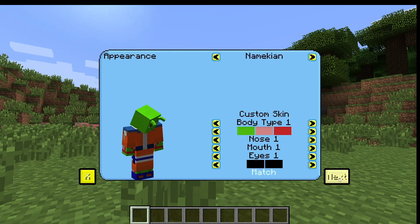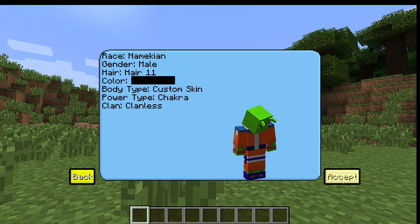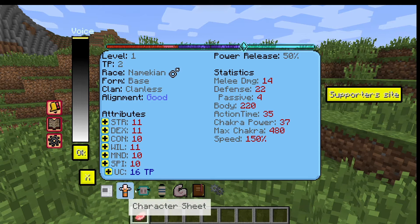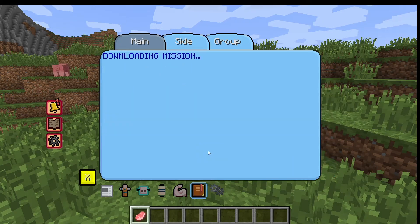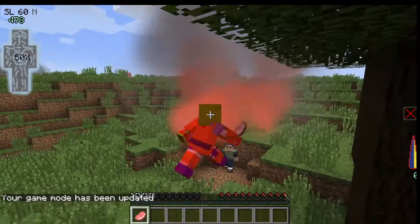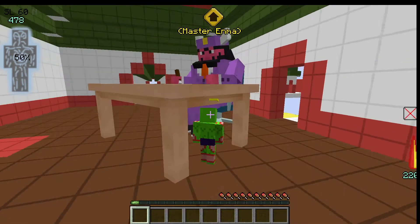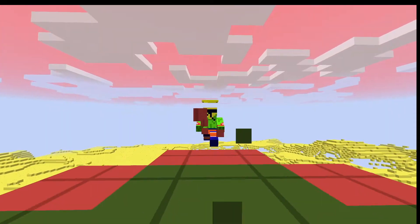Just click next, and you can see that you change the power type from natural to key to then chakra. Click next, click accept. Look at us — we got a Namekian in the Naruto world! Isn't that weird? It's pretty amazing. Open up your menu and see all the different things you'd typically see in the storyline — you're in the Naruto C storyline. Just click start. Once you die, you don't just respawn; you actually go to the other world to see King Yama — it's freaking weird. This is what happens when you start combining both mods. You can revive yourself the classic five minutes, and you've got the Namekian doing the Naruto run.